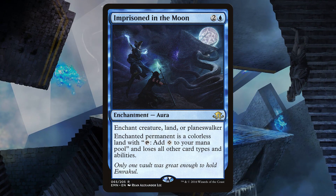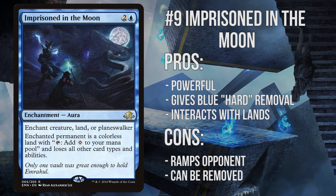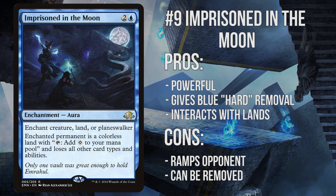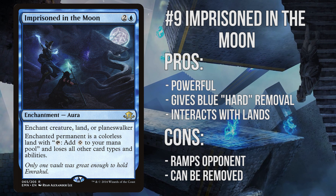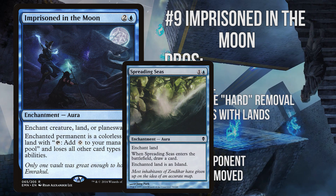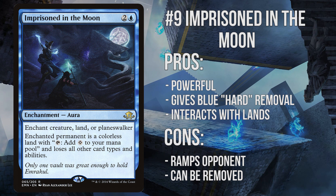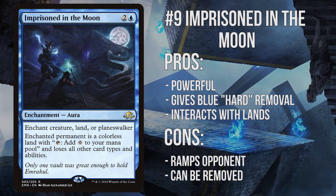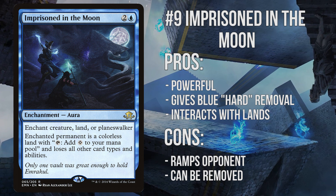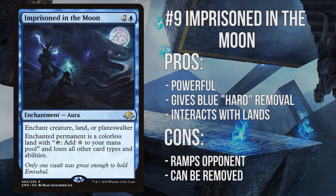Number 9: Imprisoned in the Moon. This aura is a very clean answer to many problematic permanents in the format, giving blue-based decks hard removal for many resolved issues they may otherwise struggle with. It's also worth noting that it can deal with lands, such as Field of the Dead, Ascanta the Sunken Ruin, and Nykthos. It can even have a Spreading Seas effect, potentially cutting your opponent off of a necessary colour. The obvious downsides are that it can be removed somewhat easily, and until then it usually ramps your opponent by giving them access to an extra colourless mana. It's a unique card in this format, and one I think people are sleeping on.